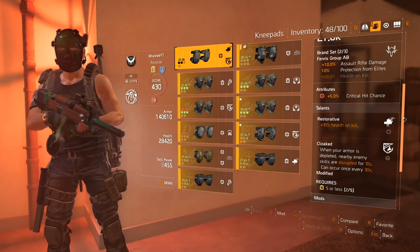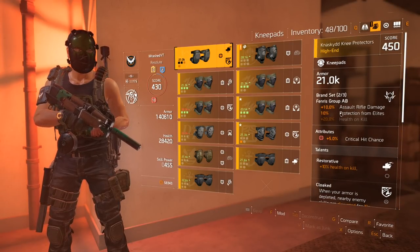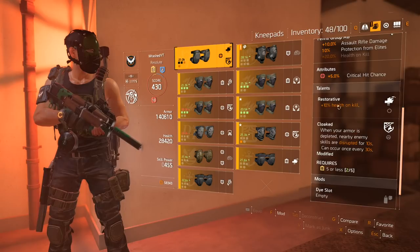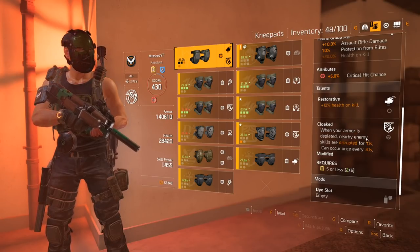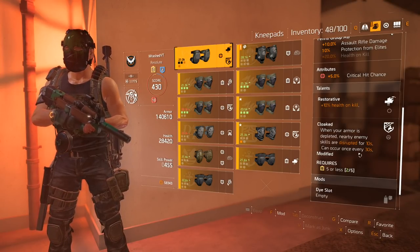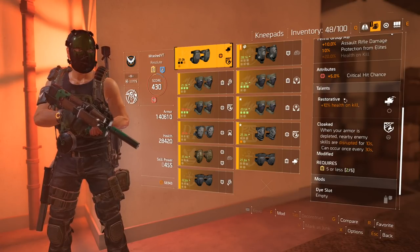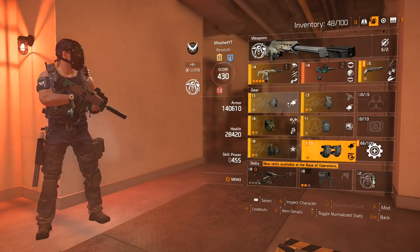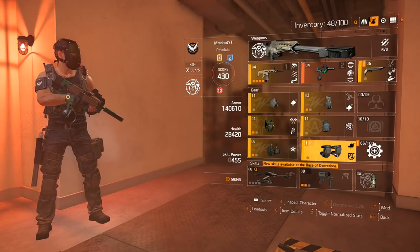Kneepads. These have two perks I really like. It's got protection from elites in the brand bonus, 5% critical hit chance, and restorative for 10% health on kill. The big one is Cloaked: when your armor is depleted, nearby enemy skills are disrupted and nearby enemies are stunned. So if you're getting pushed and an enemy busts your shield, in a lot of cases you can turn around, kill him, and heal up. I've actually got 10% heal on kill from three different pieces — that's 30% healing total, which is pretty damn good.